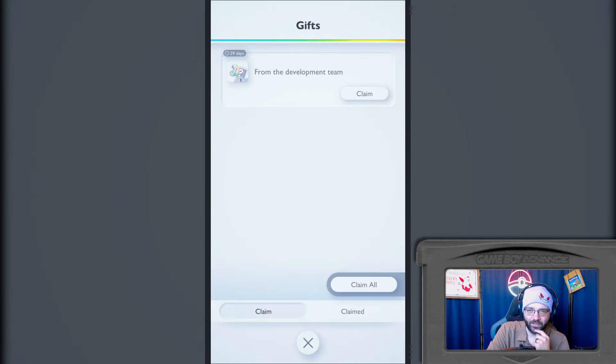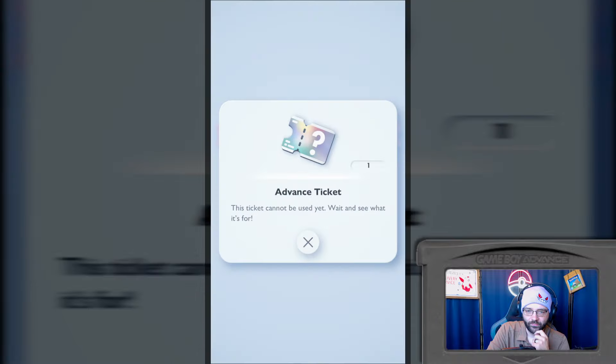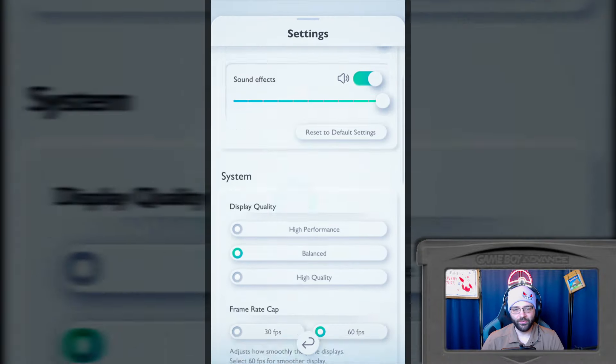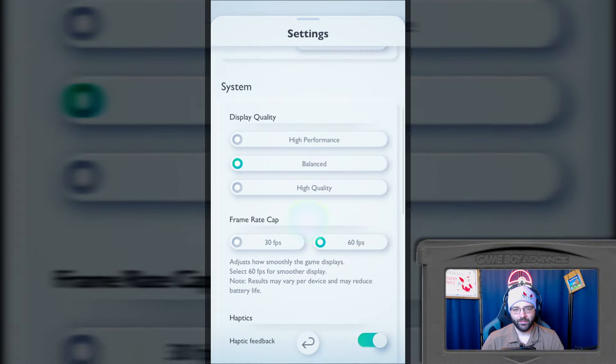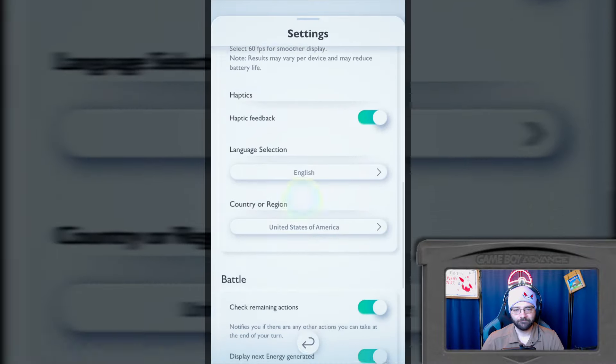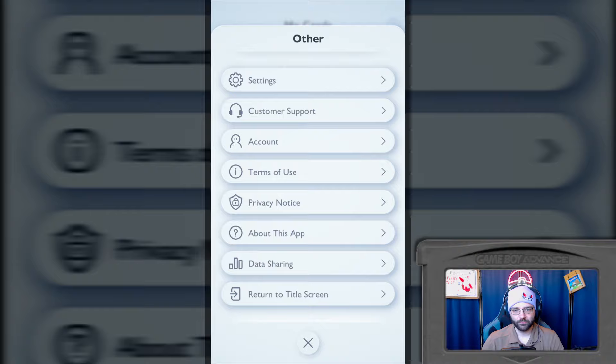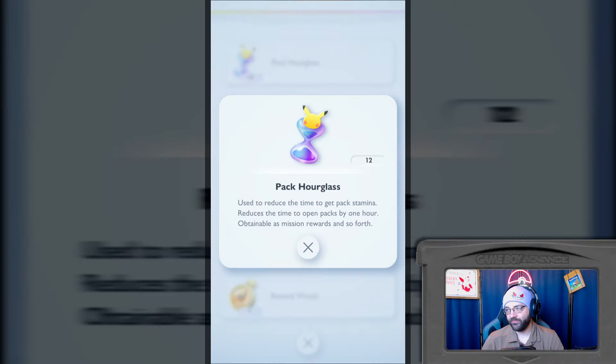The gifts thing is lighting up - from the development team. Claim. Advanced ticket - this ticket cannot be used yet, wait and see what it's for. Thank you. Yeah, can I turn on dark mode? Nope, no dark mode. So we have 12 pack hourglasses - reduces the time to get pack stamina, reduces the time to open packs by one hour. You can get them as mission rewards.